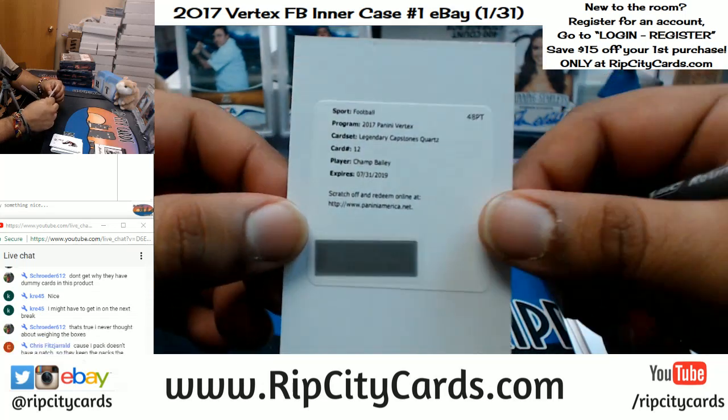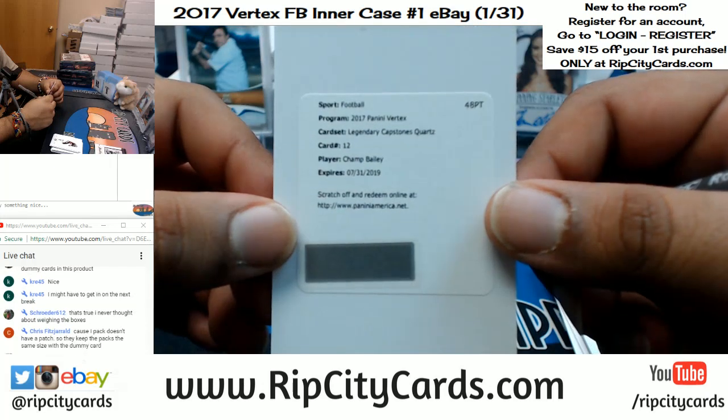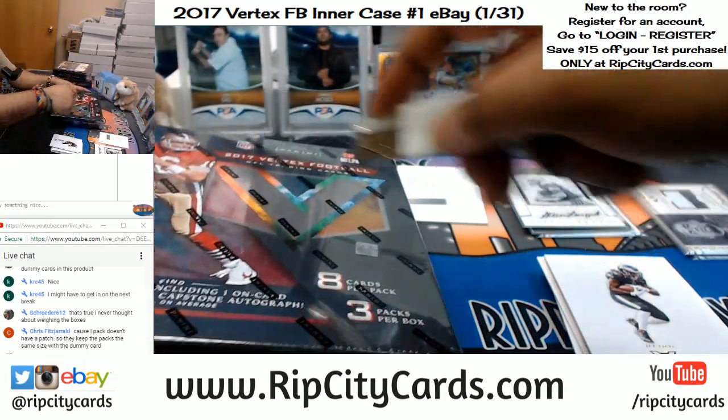The redemption is Champ Bailey — the legendary capstone quartz insert. Champ Bailey, if I'm not mistaken, is a Bronco. But we'll use the checklist to make sure of that — card number 12. We'll look at the checklist to make sure it goes to the right team. That's one box, now let's keep it moving.